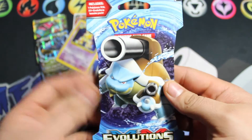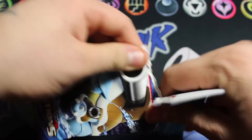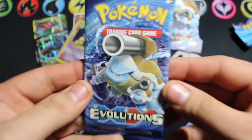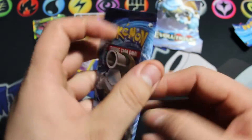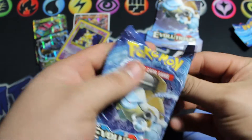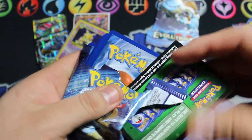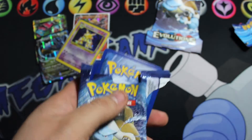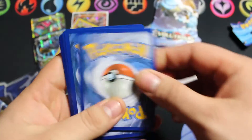I'm excited to open this pack — maybe we'll get a full art Mega Blastoise. Let's crack this pack open. That is the Mega Blastoise pack art in there, so let's crack this out. Here is a code for you guys — it is a green code.